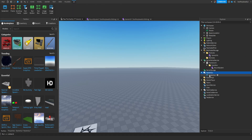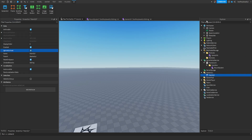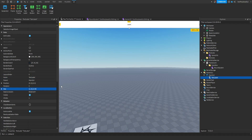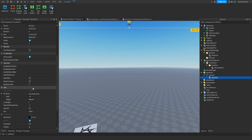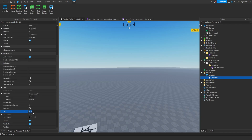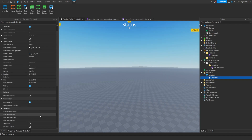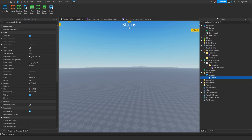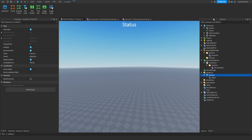Now let's make a ScreenGui — I'll call it MainGui — and add a TextLabel. Set the size and set background transparency to 1. This is going to be the status of the game, like it'll say 'Intermission' here and similar messages.